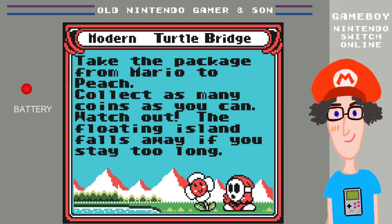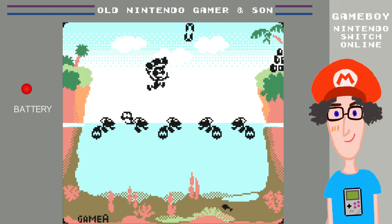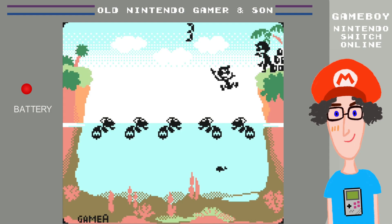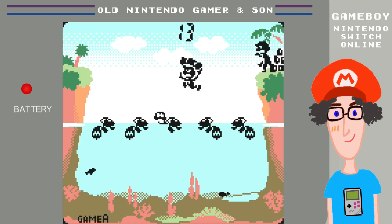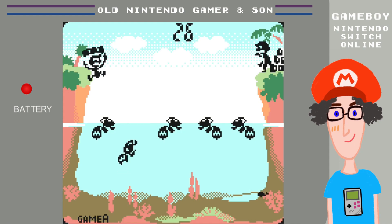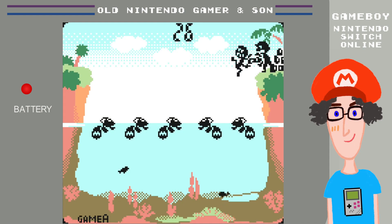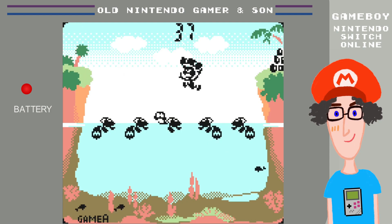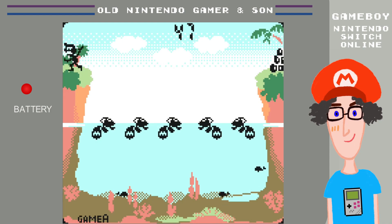Let's go back in time to the classic version. Take the package from Mario to Peach and collect as many coins as you can. The turtles aren't worried about balloons — they're worried about fish, because the fish are going to eat them. Don't stand on a turtle that's just about to eat a fish. You've also got to wait for the man to appear at the end. These classic LCD sprites would look even better on an actual Game & Watch screen.